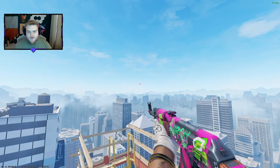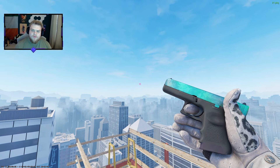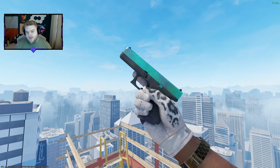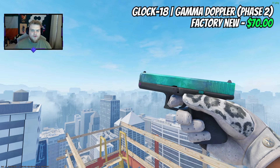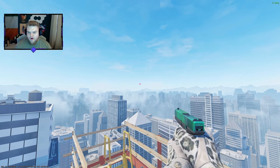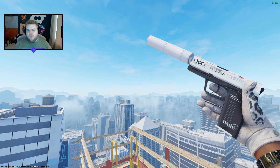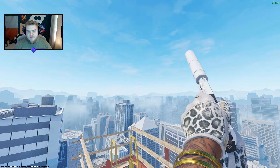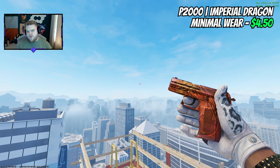Now for the weapon skins. There's an argument for the Feed on the Glock, but I couldn't bring myself to pay that much, so I've gone with a Phase 2 Gamma Doppler Glock. Emerald is also in the conversation, but Phase 2 at $70 with how good it looks was just a nice play. On the USP, I picked the Print Stream — you'll see more than one Print Stream in this loadout. It would look more luxury with the Pearlescent, but the $49 minimal wear here especially with Snow Leopards is a very nice pick.